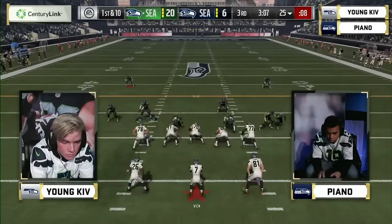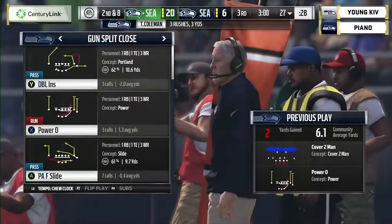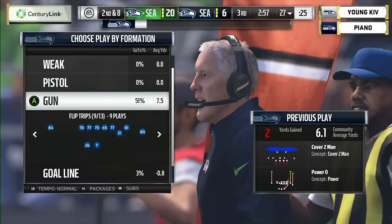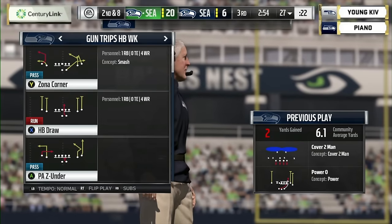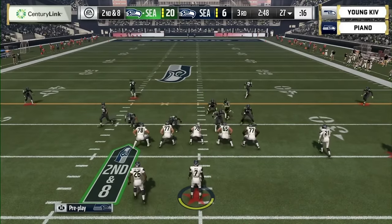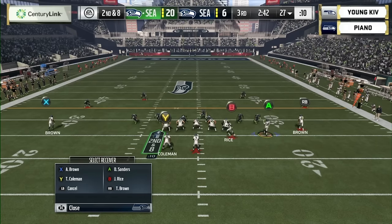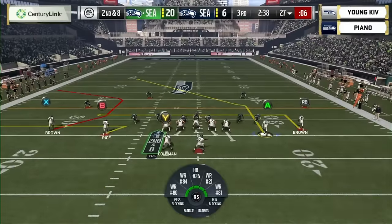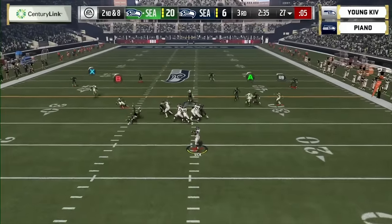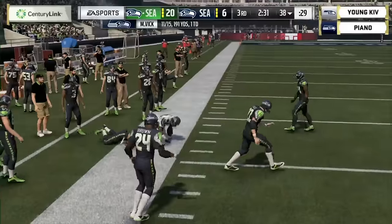Young Kev nursing this 14-point lead. How do you go about it — stay aggressive or take air out of the clock? You never stop trying to score points. With Mike Vick it gives you a lot of options. He's going to continue to throw the ball — that's what he does. Nice little hookup with Jerry Rice — actually Tim Brown — and a great broken tackle to pick up the first down.